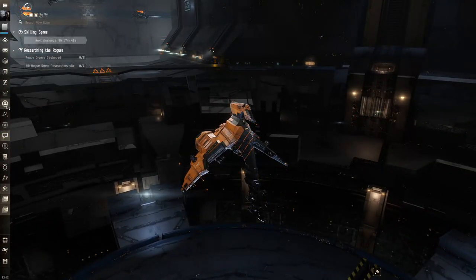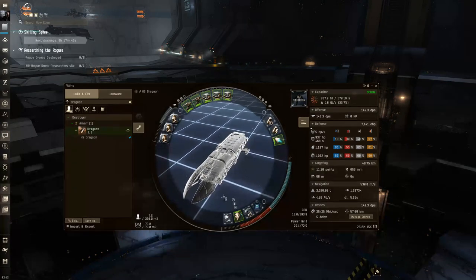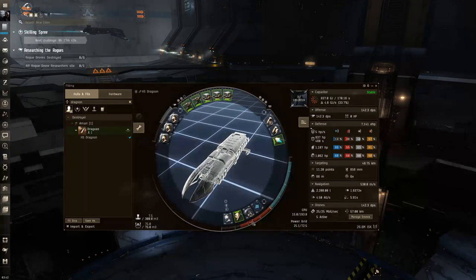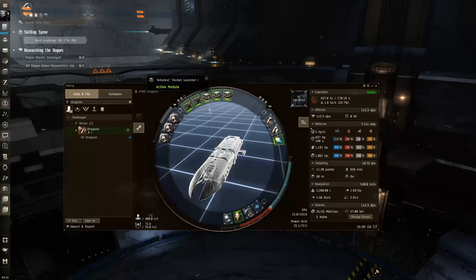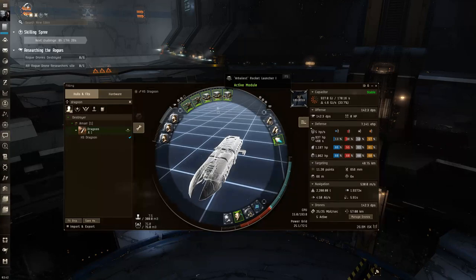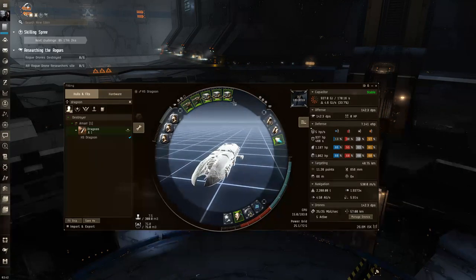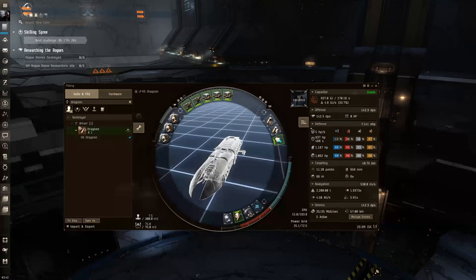The first ship I'm recommending is the Dragoon. I tried a handful of different fits — dual repping seemed overkill, I tried different weapon types as well. I actually prefer rockets as well as autocannons. You can technically run any weapon types you're comfortable with. Missiles will help you clear the sites faster but won't help with the final boss, which is the main thing that usually kills most people in these sites.